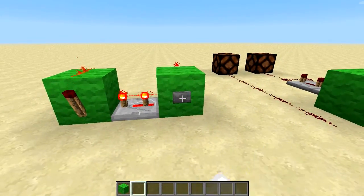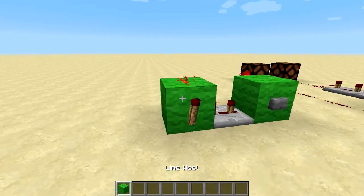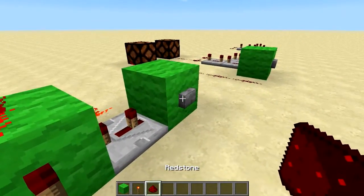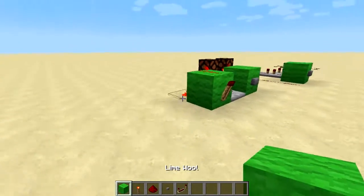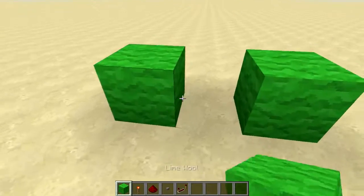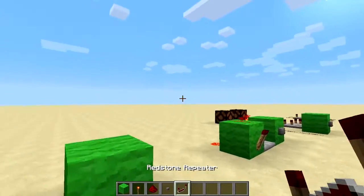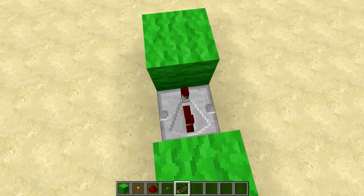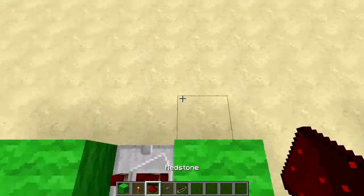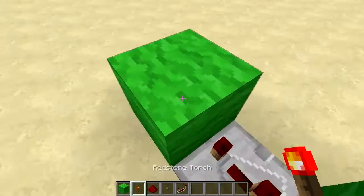I'll show you how to build it. For this build you will need a torch, a block, a button, a repeater, and redstone. You place the block — not a wall, any block — you put a repeater in the middle set to three ticks.